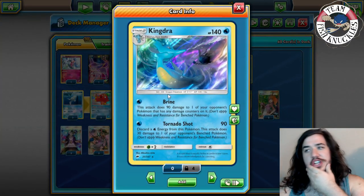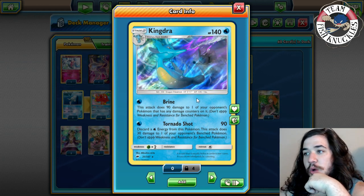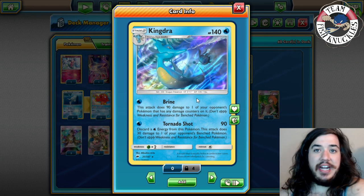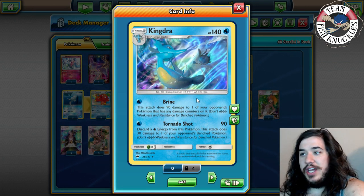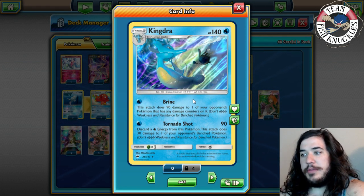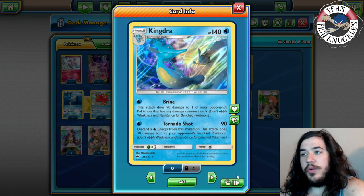Kingdra is a card we've never seen before on the channel. It has 140 HP. The first attack is Brine — does 90 damage to one of your opponent's Pokémon that has any damage counters on it. The real attack is Tornado Shot: does 90, you discard a Water energy, and deals 30 damage to one of your opponent's benched Pokémon.